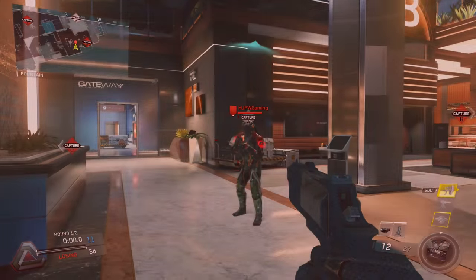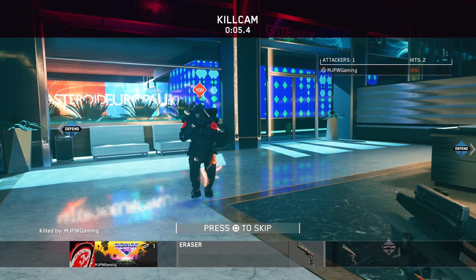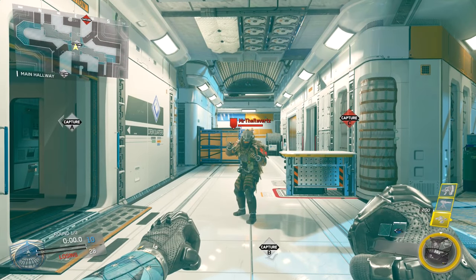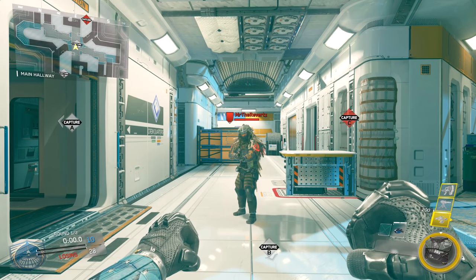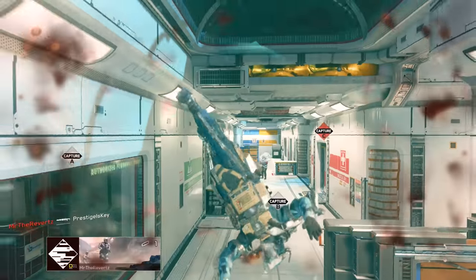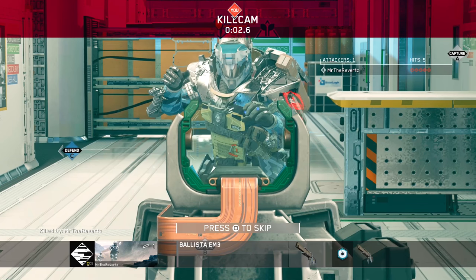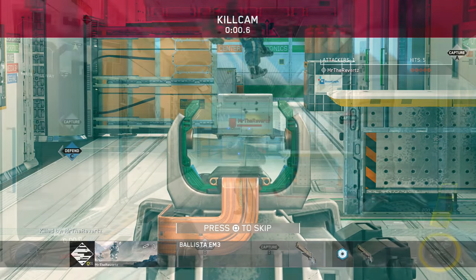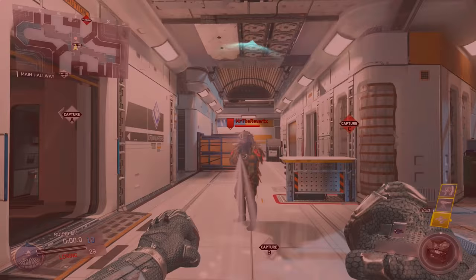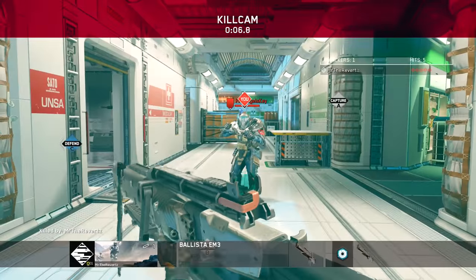Taking the number 2 spot, we have the Merc Rig and the Reactive Armor payload. Did you know that you can actually survive a shot from the Eraser while using the Reactive Armor? Taking it even further on the damage spectrum, you can even survive a shot from the Ballista EM-3 — the sniper that targets you and tracks where the bullets are going on your body. It fires three extremely powerful sniper shots at you, and you can survive one. By the time the person is ready to come up with another shot, if you have that Reactive Armor on, you definitely have enough time to take out the person firing at you. That is absolutely crazy.